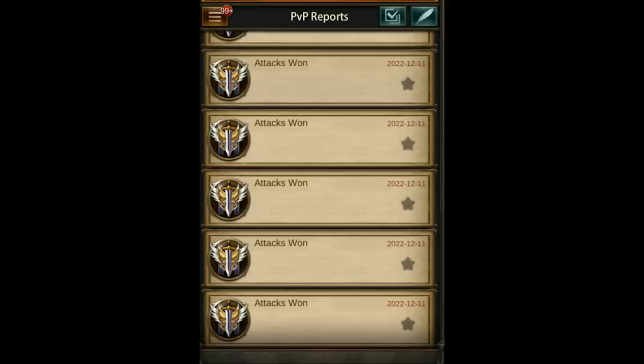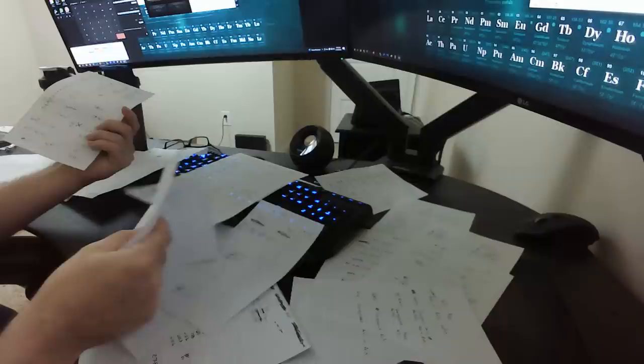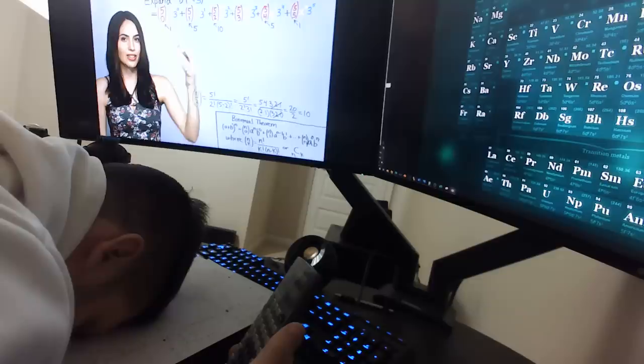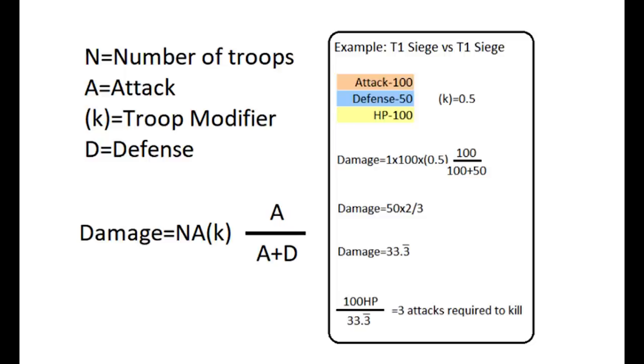So my first step in figuring out the battle formula was to understand how attack, defense, and HP interact with each other. So I started doing a ton of mock battles to gather as much data as I can. Figuring out a formula that works was frustrating — my desk was covered in papers, I had to relearn Excel, and I was sleeping with my calculator while watching YouTube videos on binomials. Eventually, I came up with the following formula. Don't let the math scare you — we can walk through this step by step so you can figure it out easily.